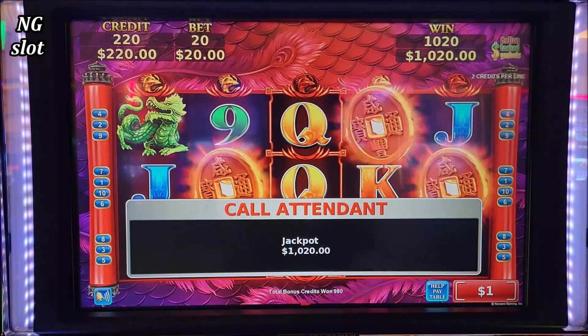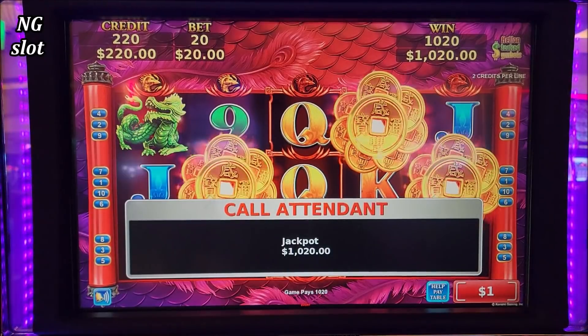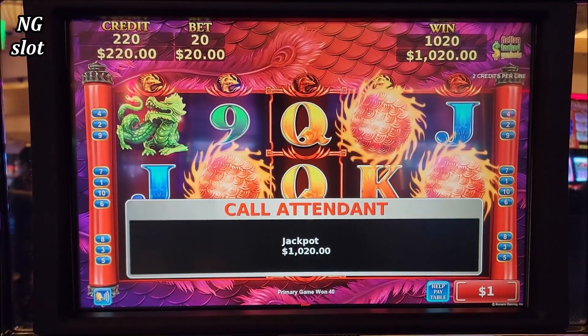It says jackpot because we can't have more than 12 denomination in the machine. So let's grab this $1,020 and keep playing. We are not gonna get a W2G for this one.